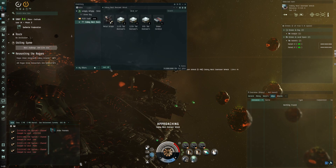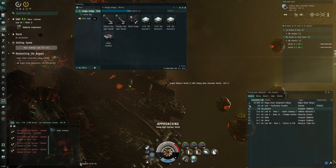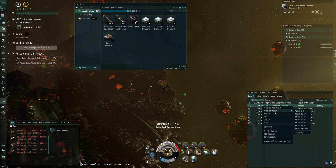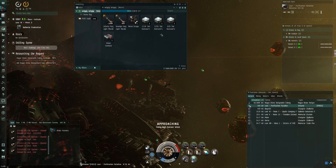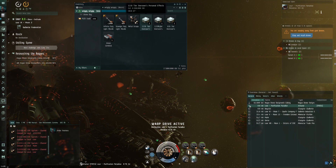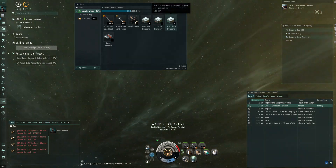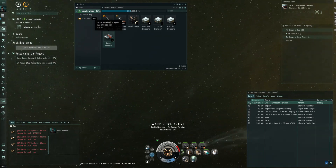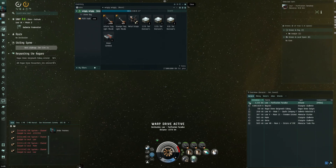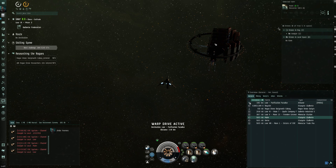I haven't got points for entering the site, which is a bit odd. Let's zoom out and have a look and see what we've got. I have got 11th tier Overseer's Effects, 12th tier Overseer's Effects, 6th tier Overseer's Effects, and a Drone Cerebral Fragment, which is useful if you want to build your own drone bits. There you go — that was a bit of fun.